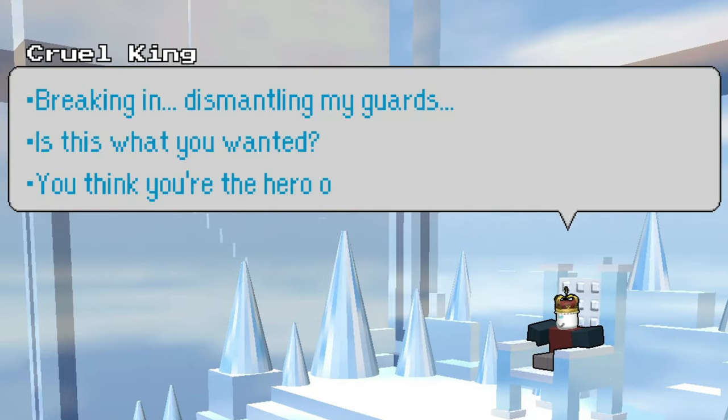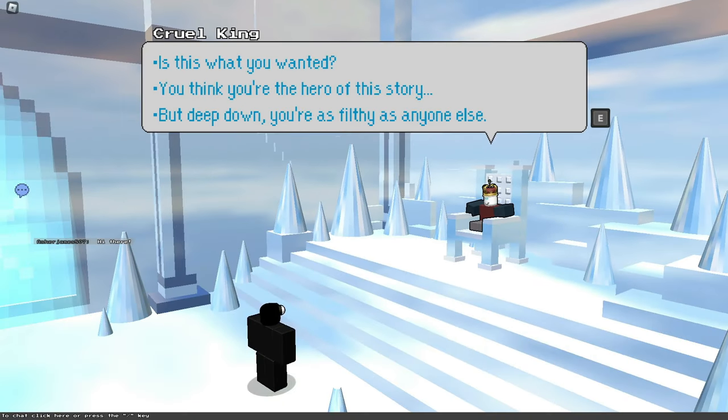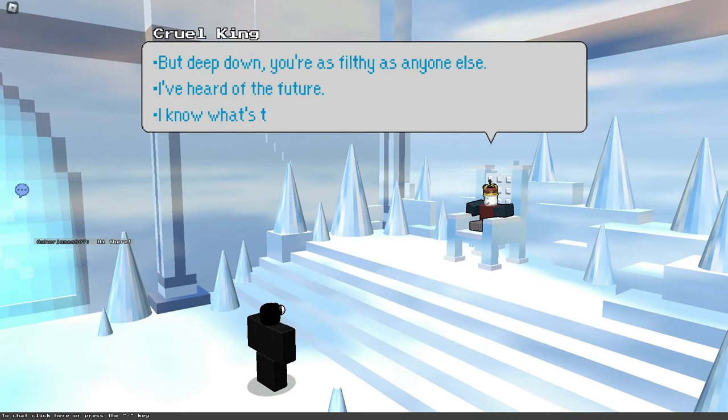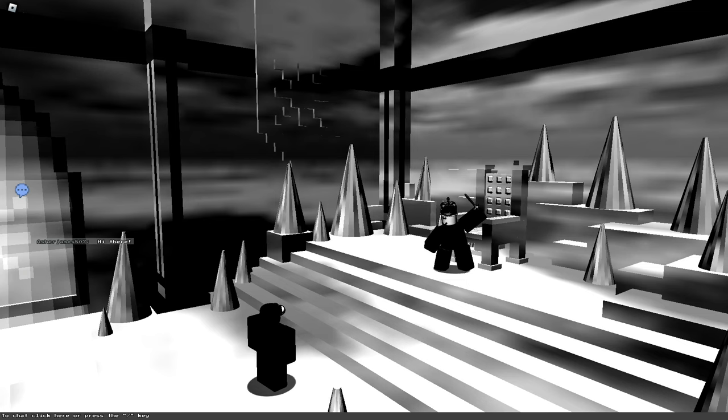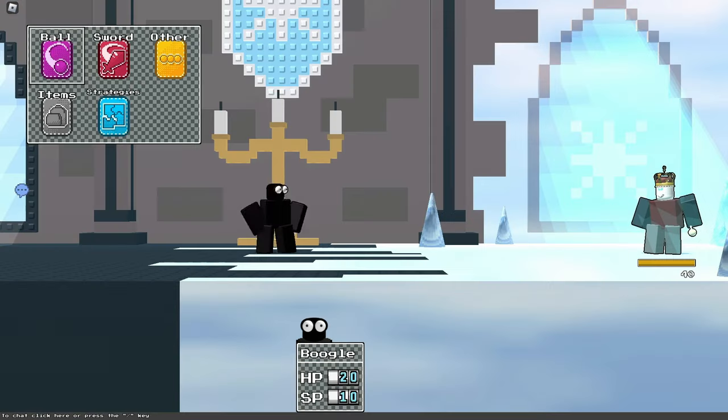I walked down the long hallway and encountered the Cruel King. So this is what you wanted — you think you're a hero's story, but deep down you're just like anyone else. I won't let it happen no matter what it takes. And I guess it's now time to fight this guy. Alright, let's do this!